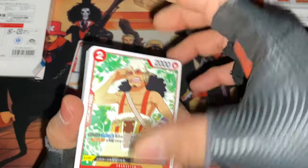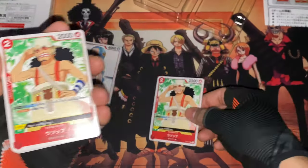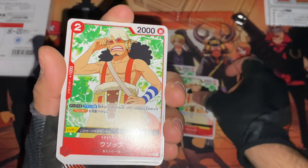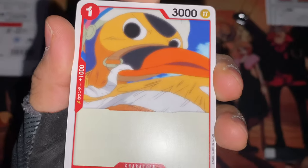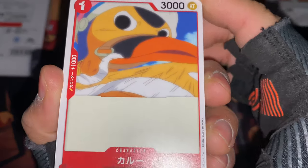Alright, so obviously that's Usopp on the front. Same back as the other one. Usopp again — this is the two-years-later, post-time-skip Usopp. Another Usopp. Oh, there's Karu! I love Karu — he is the best duck in the whole world, even better than real life ducks. He is the best fictional duck ever.